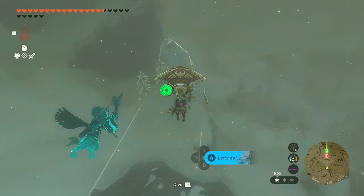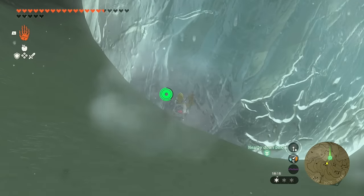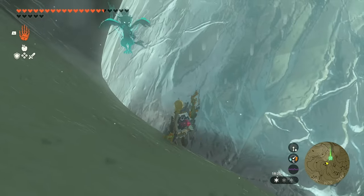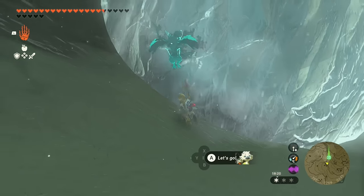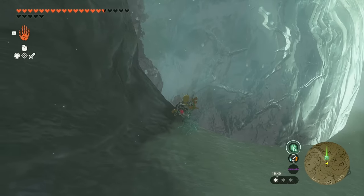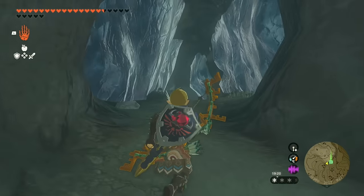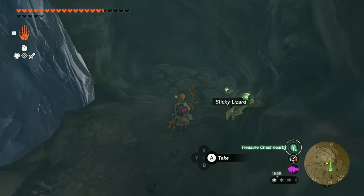When you make your way over here, you're going to see this enormous chunk of ice. If you make a campfire, have a fire sword equipped, or a fire shield equipped like my ruby shield, that's going to melt it. It does melt faster than it did in the last game. We actually don't need to melt it fully — we just need to get in here. This is the North Byron Snowshelf Cave.